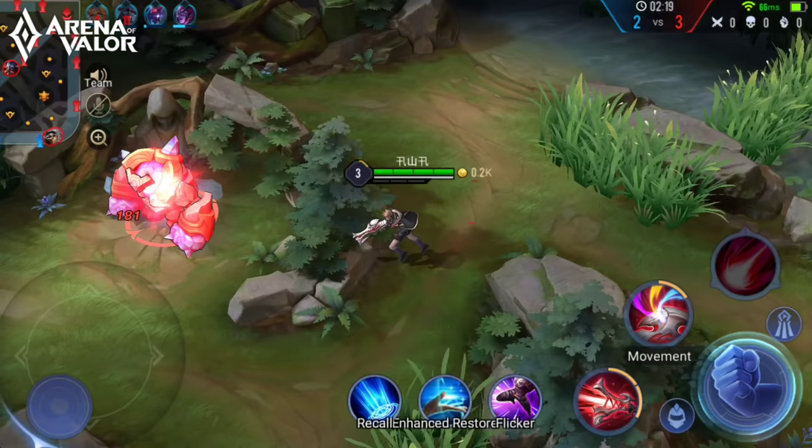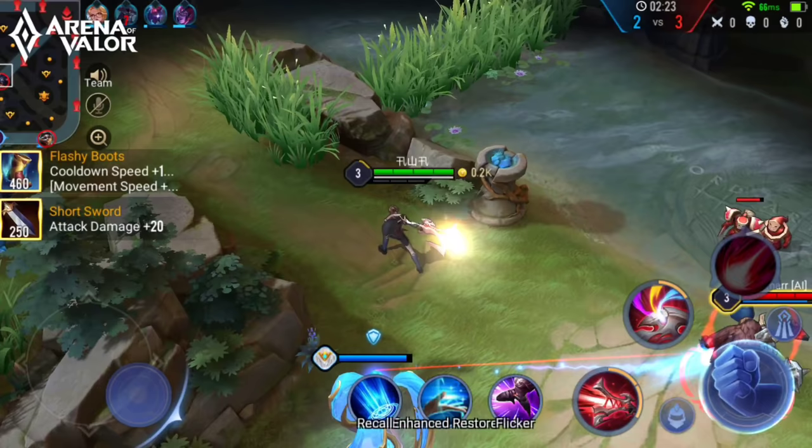Because he gets more attack damage in exchange for cooldown reduction, it's a good idea to build Flashy Boots, which will give him decent attack damage in the early game.